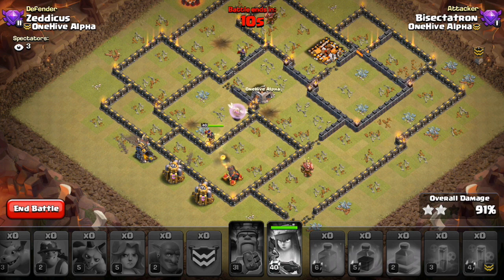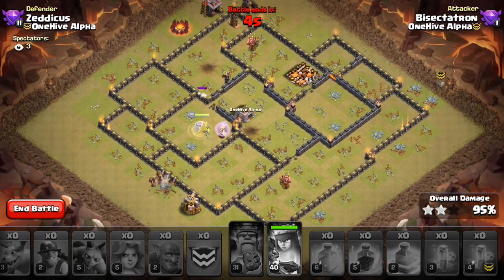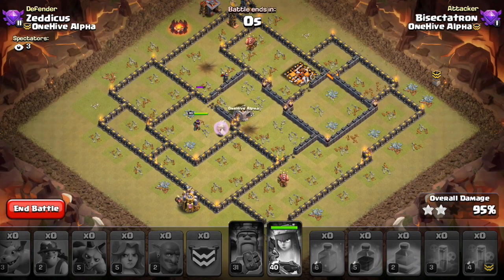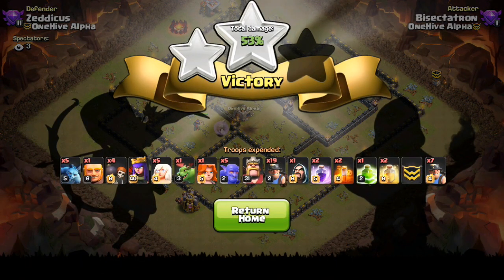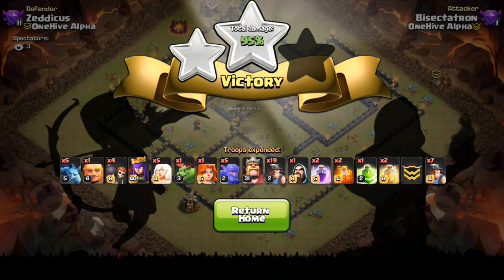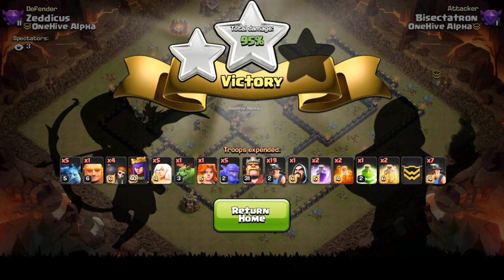Now that I know the plan is solid, I can probably make a few adjustments to get the three-star hopefully on the next attack. Now that I know the order of everything, I can move a little bit quicker, be a little bit more confident. Assuming I didn't get too lucky with anything — and I did because the queen barely got that inferno — assuming I can repeat all the good stuff plus add a few more good things, hopefully I can get the three-star. Let's go ahead and check out my new plan.